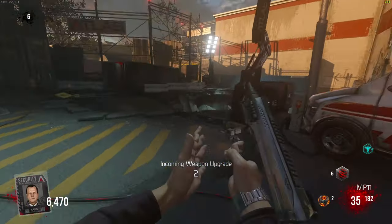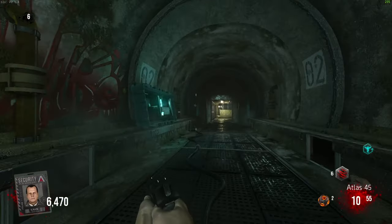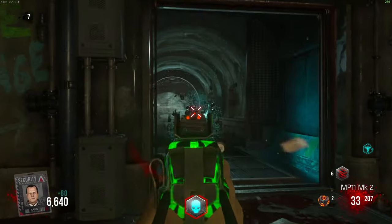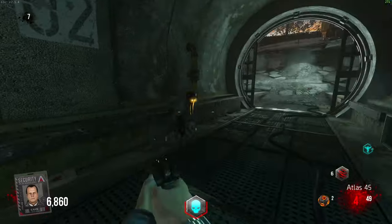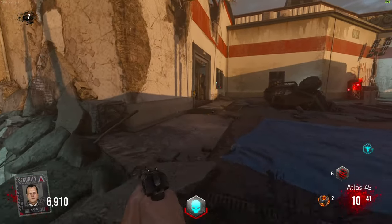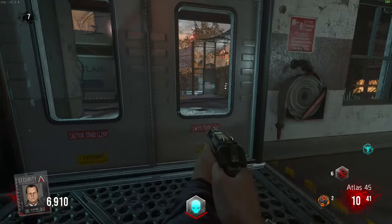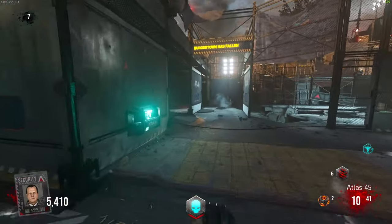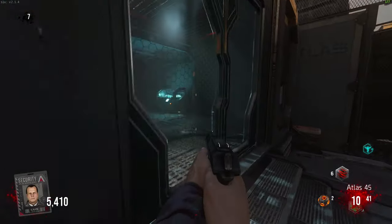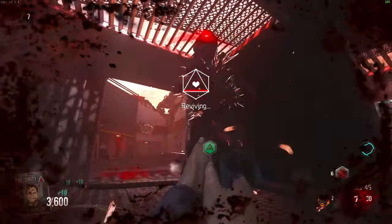Weapon upgrade incoming — it's the MP11. I'm not even gonna keep this weapon because it's so shit. Also I just realized this is the one map with a mini boss round — the second he comes out I'm dead. Unless I get something good from the box... I got the ASM1. Yeah it is so over. Also I hate how they added these spike zombies — if they touch you they do more damage, and when you shoot them they shoot out spikes. That's how I just died there.